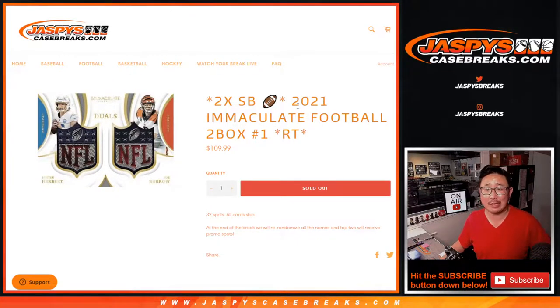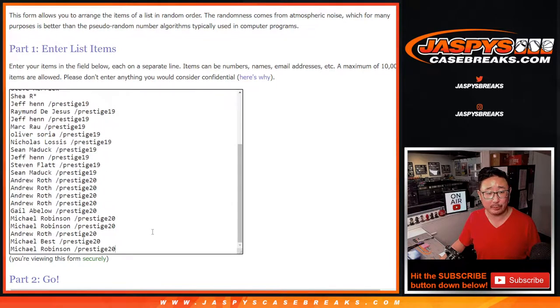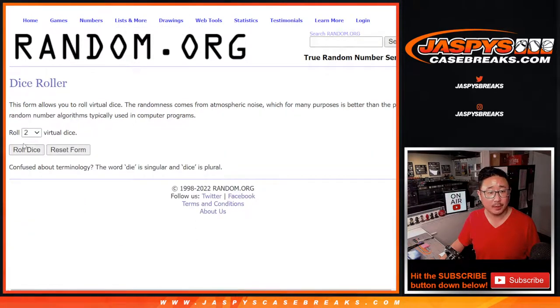Hi everyone, Joe for JaspiesCaseBreaks.com coming at you with 2021 Panini Immaculate Football 2-Box Random Team Break No. 1 from JaspiesCaseBreaks.com, with two Super Bowl Squares spots being given away. 32 spots, all cards shipped. At the end, we'll re-randomize everybody's names — top two will get those spots. Big thanks to the people who bought their spots and congrats to those who won them. All 32 teams are in. Let's roll it.